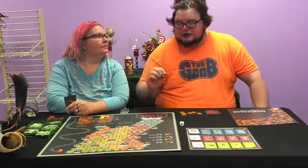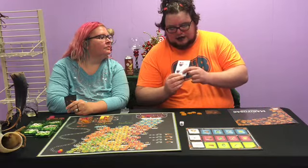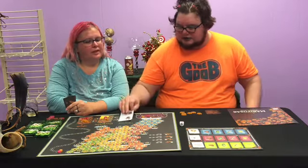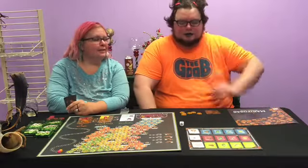To get points at the end of the season, we have to either land to the side of Houston or above Atlanta. If we have a butterfly on both of those, we get both sets of points.